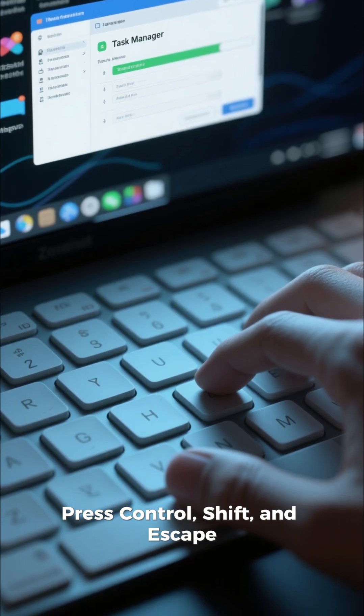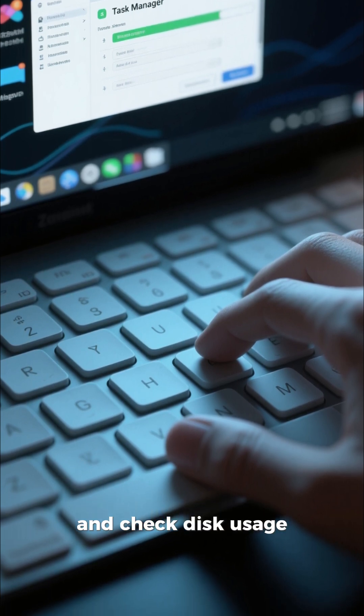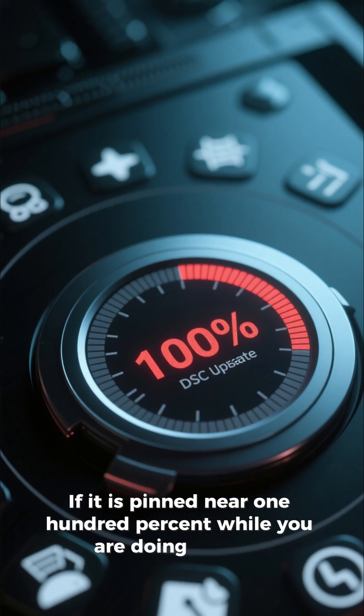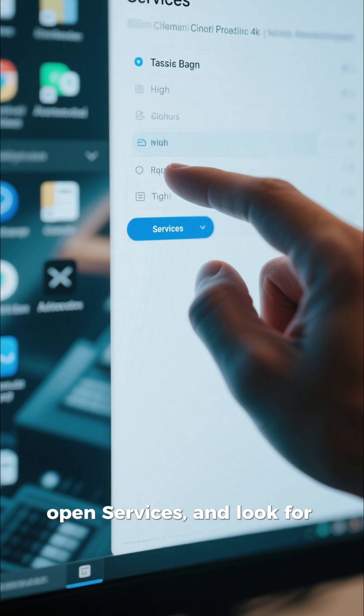Press Ctrl, Shift, and Escape to open Task Manager and check disk usage. If it is pinned near 100% while you are doing nothing, right-click the taskbar, open Services, and look for SysMain.